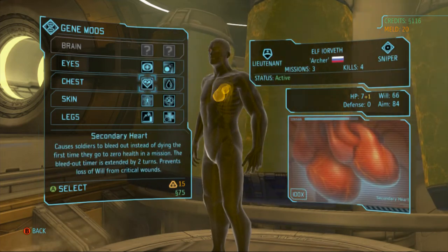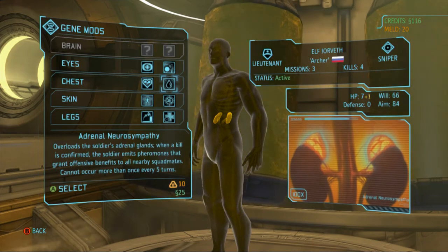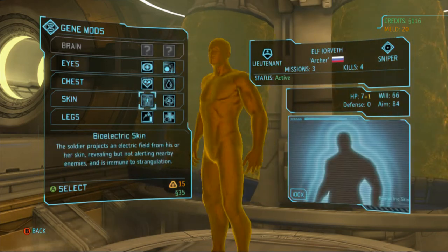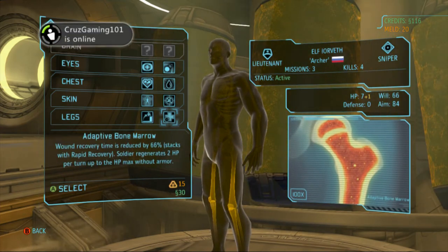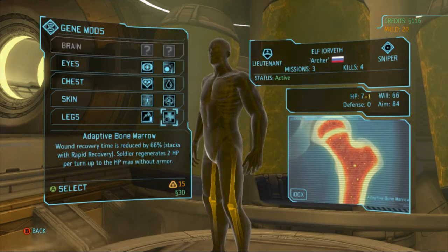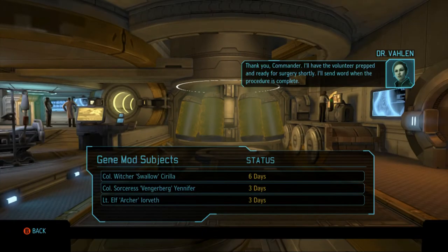Okay, I'm gonna give Yennefer bioelectric skin. Excellent — we'll begin prepping the candidate for surgery immediately, I will notify you when the genetic modification process is completed. Now, do I want to give Yorveth anything? I kind of want to give him secondary heart. I also kind of want to give him adaptive bone marrow because he doesn't have any armor in the missions, so if he does get shot this would allow — yeah, I'm gonna give Yorveth that.